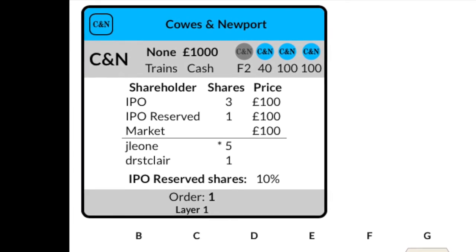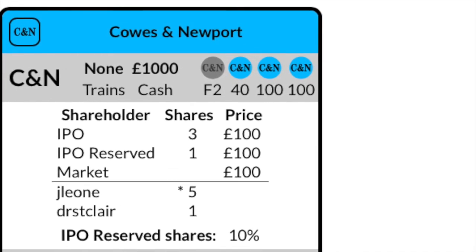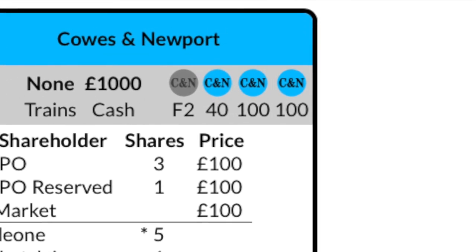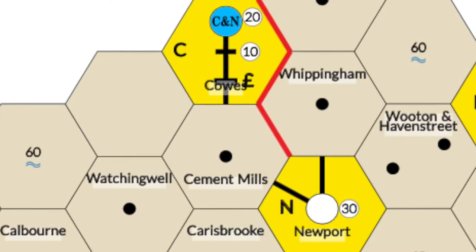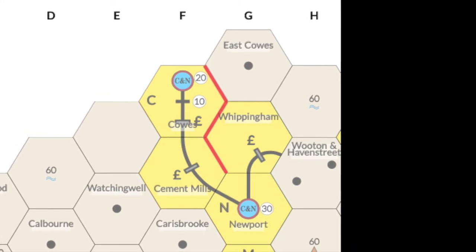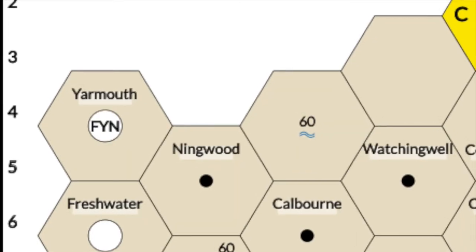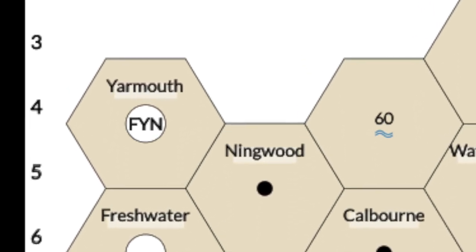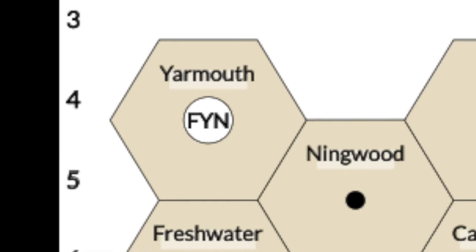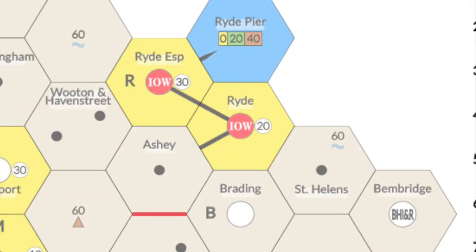Bases. Each company has a number of tokens available for bases. The first token is placed immediately after the company floats. Each additional base will cost the company money — 40 pounds for the first and 100 pounds for each one after the first, as shown on the company card charter. Only one base may be built by a company per operating round. Bases may only be placed in empty station circles which can be reached from any of the company's existing bases following track, and may not trace track past a tokened out station. Bases may not be placed in another company's home base hex unless the tile currently has a spare space available. In this example, after building the city tile on Ryde, IOW places a token.